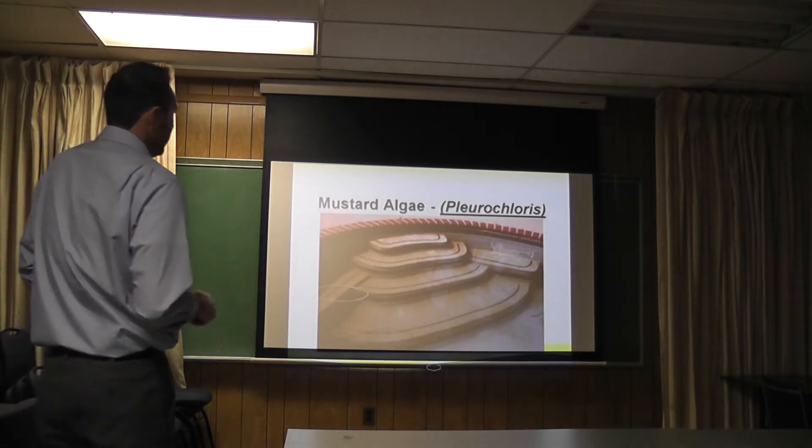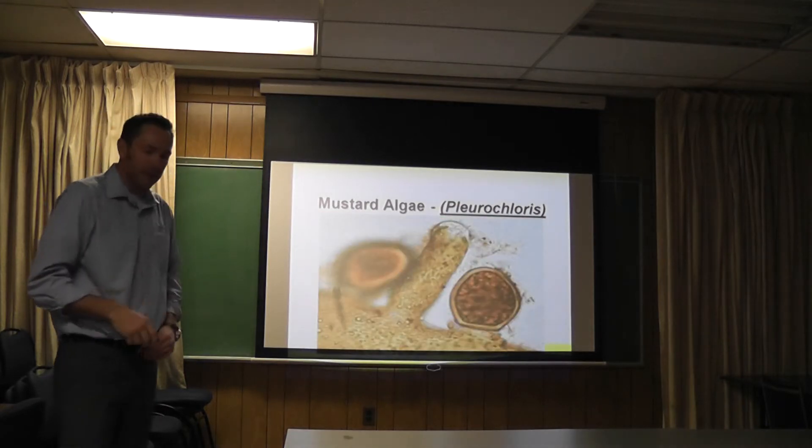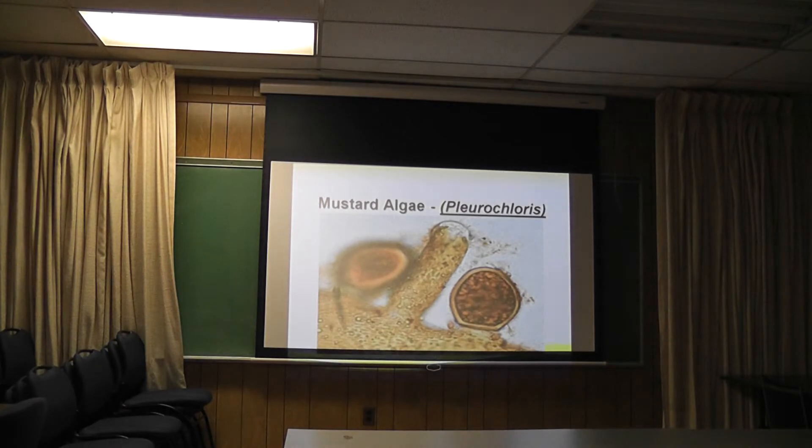Mustard algae as well. This is what it looks like in a pool — it floats and it's really hard to treat. This is what it looks like under a microscope. That can't grow in your pool without phosphates, which is a good thing.